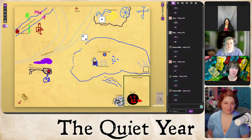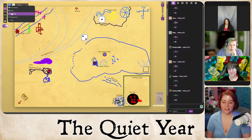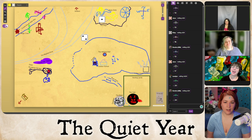The brood mother is drawn on the map in yellow with a mom haircut. The group is delighted by her design. She's placed near Six Flags.